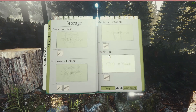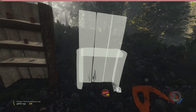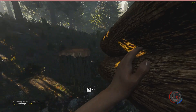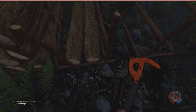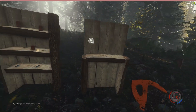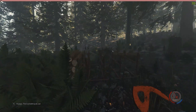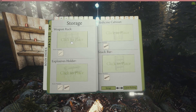The next one we're going to look at is the medicine cabinet. You need six logs for this one. Same as the snack bar, you just press C and it puts all the medical stuff you've got on there for you — gives you a nice bit of storage and clears up the inventory a bit.